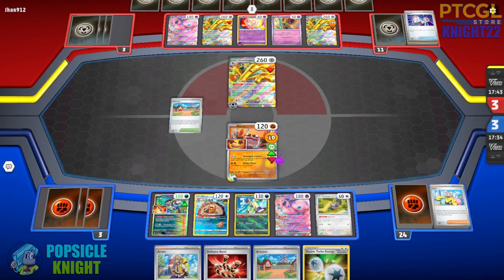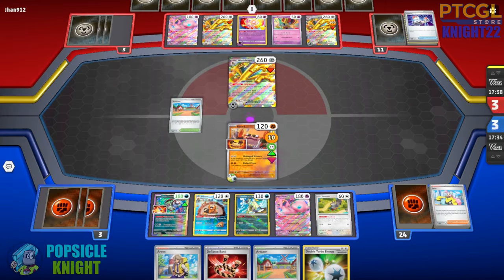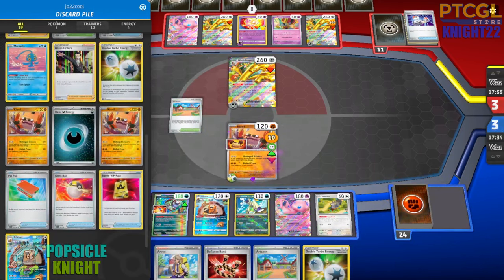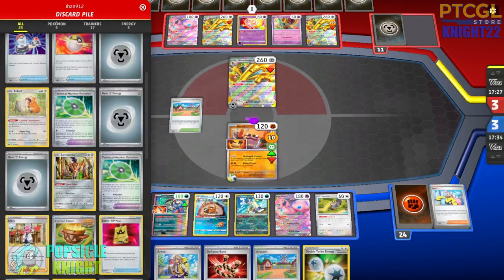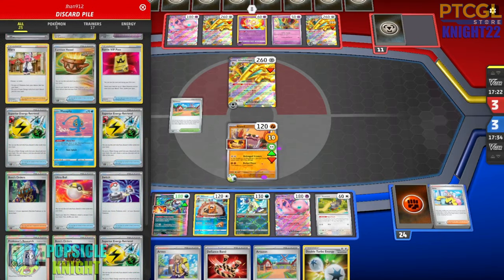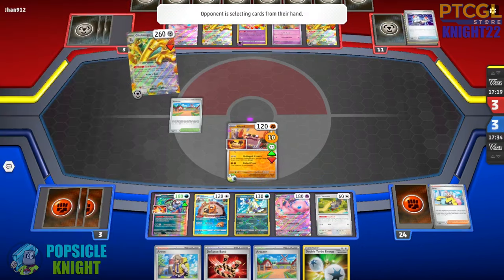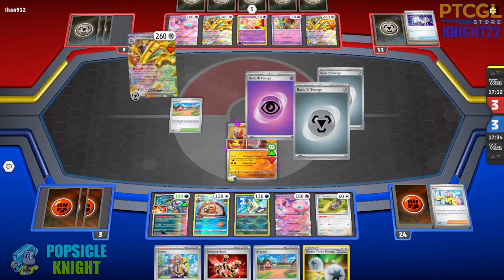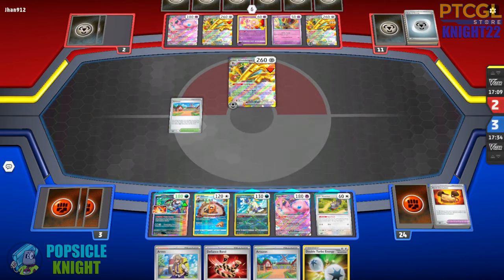Unless they boss our Mew EX first and get enough energies in hand — that's going to be very rough. I think my opponent wasn't able to ration their Superior Energy Retrieval well enough, though they did get a few knockouts. They were able to discard three energies dealing 120 damage to knock out our Kloff. We are in a lot of trouble. I have to use Arvin to get Super Rod and recover our Pokemon, and maybe a Rock Chest Plate, but we really need to deal more damage.